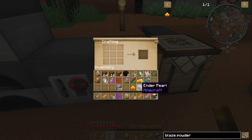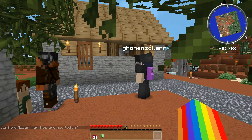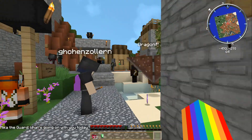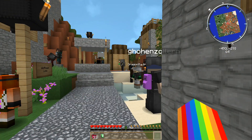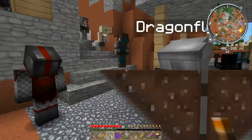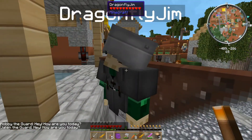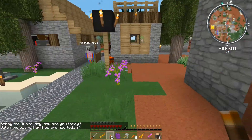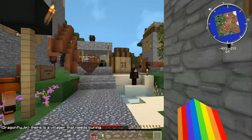Oh no, are there more zombies? Why? He just asked about Splash Potions of Weakness. And he walked right through me. There, I gave him the Splash Potion of Weakness.